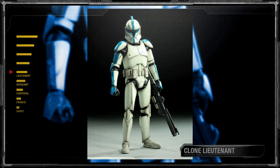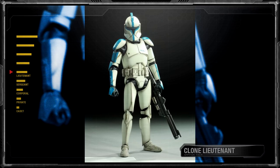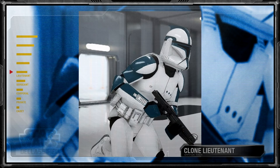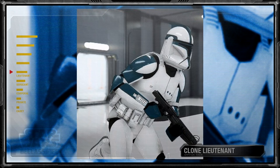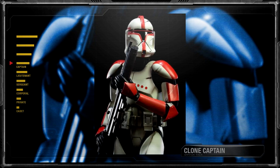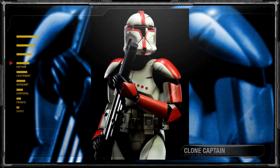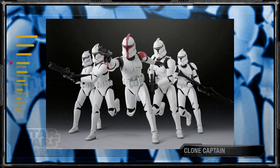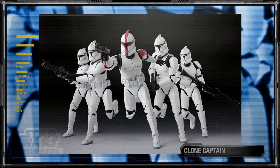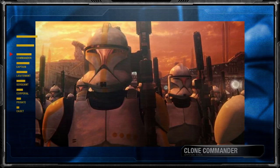Next were clone lieutenants who commanded platoons of 36 troopers and held the unit position of platoon leader. Still seen as a junior officer rank, clone trooper pilots were also able to hold the rank of lieutenant. Lieutenants would report to clone captains who commanded companies of 144 troopers. Trained in both squad and company-level tactics, as well as able to handle the 7-4-Z speeder bike, clone captains were without a doubt diverse leaders.